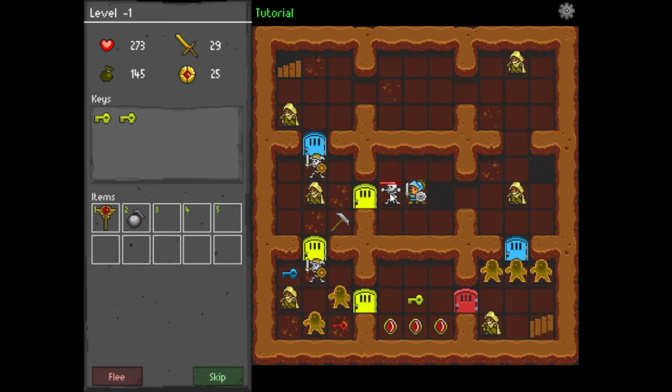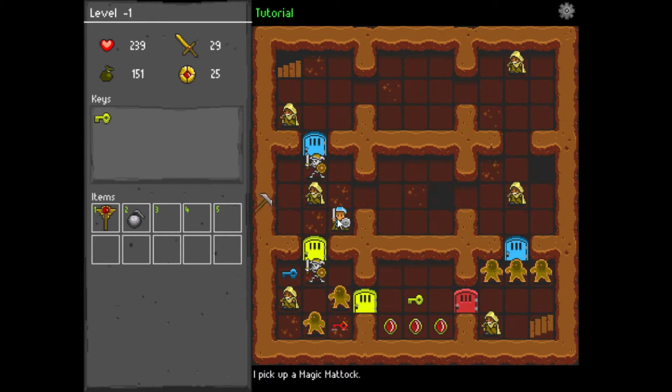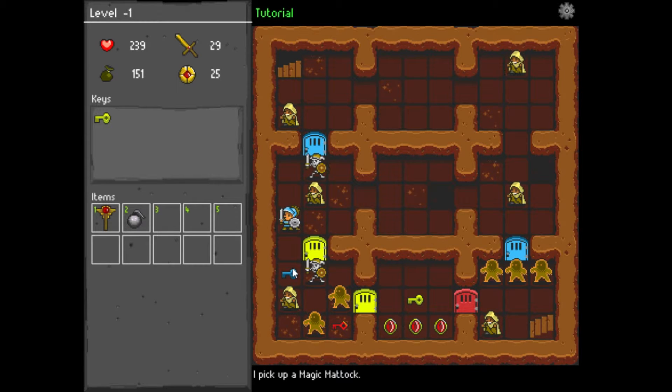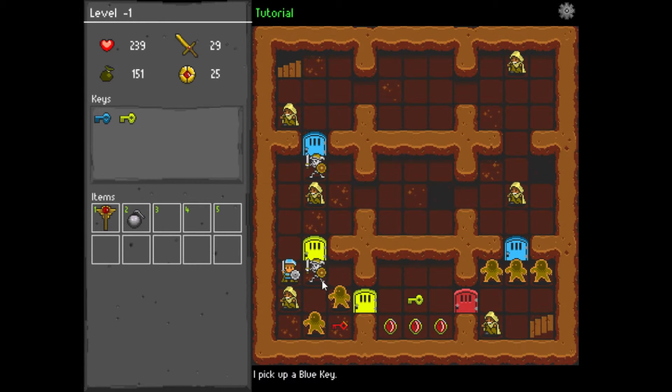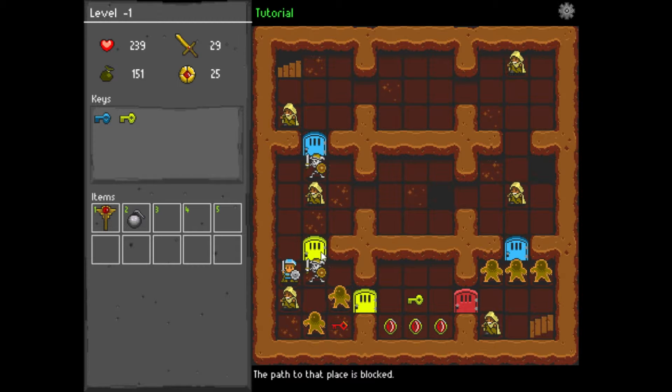Now we get a key. There's a magic pickaxe that digs out all walls adjacent to you. Let's dig out this wall. We're moving down here but it's blocked, so let's use a bomb — boom. That busts those guys out nice and easy.